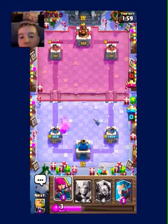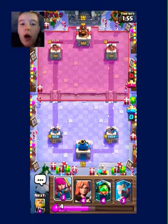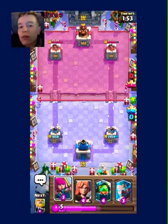Goblin Gang to draw the Dark Prince away as well as the Bandit, which won't dash because it's not far enough away — that was well played by us there. We always make well plays.